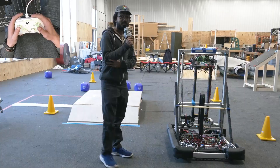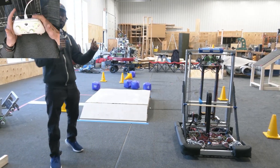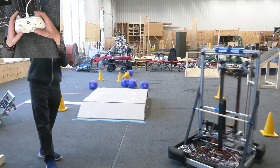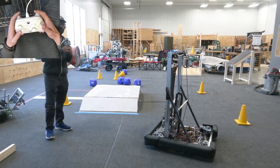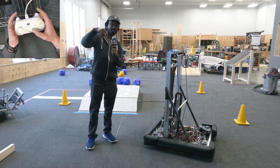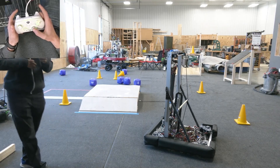Even with field-centric drive, there's a variety of controls you can give your driver. The one we showed you today is: the left stick strafes the robot forward, backwards, left, and right, and the right stick turns the robot — left on the right stick turns the robot one way, and right turns it the other way. A different way you can implement rotation is to take the angle of the right joystick and say whichever direction the right joystick is pointing is the way the robot will always point. Something to keep in mind.